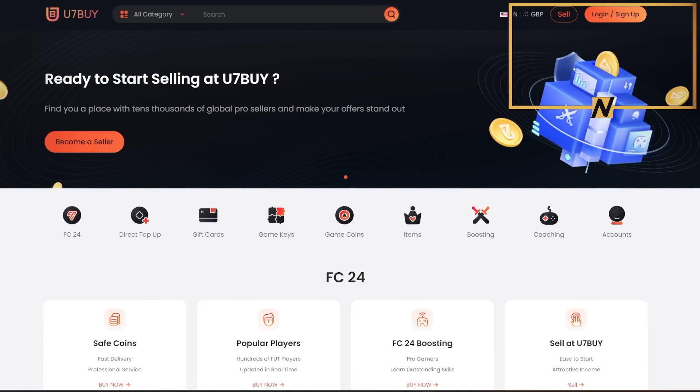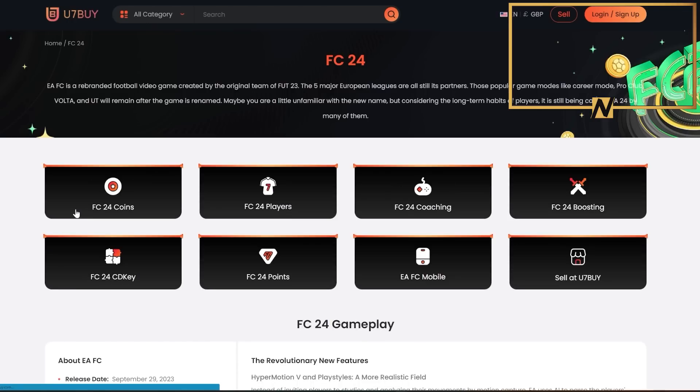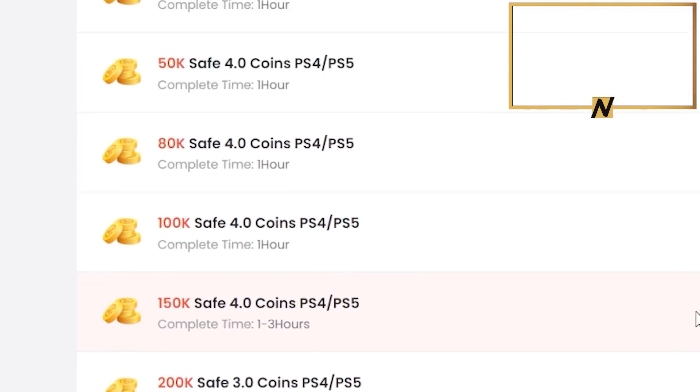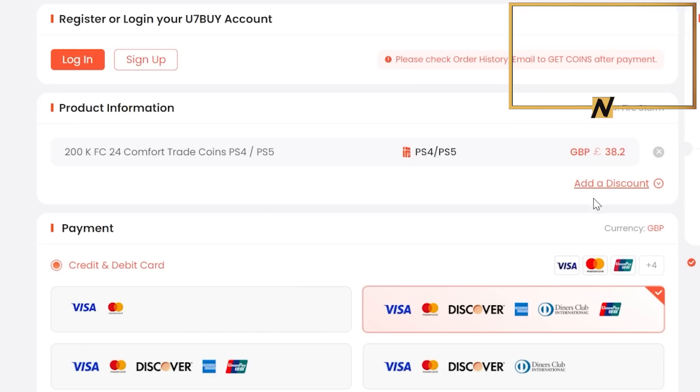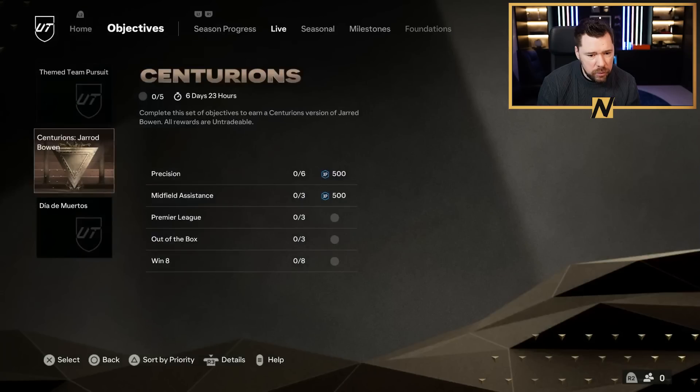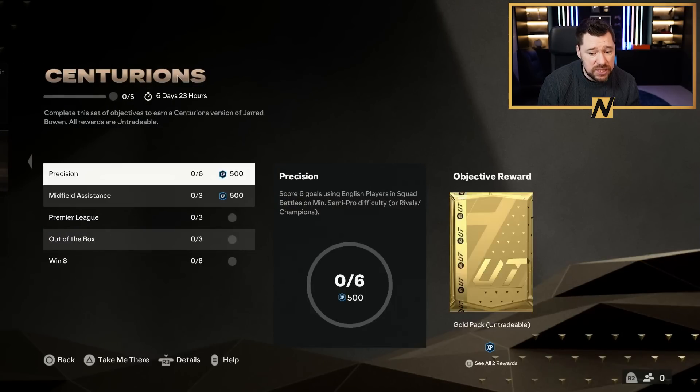If you want to be able to afford the best players and open the best packs in FC24, go to u7buy.com to buy your EA FC24 coins. It's cheaper than buying FC points and just as reliable. They already offer some of the best prices out there, but you can get an extra 6% off using promo code NEP at checkout.